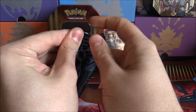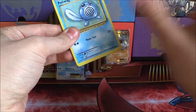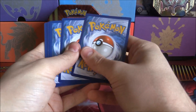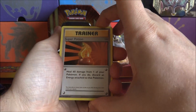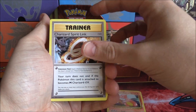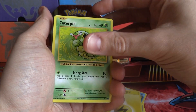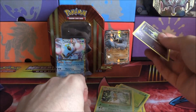Can we maybe pull something from this last pack? A Holo — maybe a nice Holo. There's the code card. Super Potion, Charmeleon, Charizard Spirit Link, Poliwag, Seel, Magikarp, Lightning Energy, Caterpie, Reverse Drowzee, and a Beedrill.